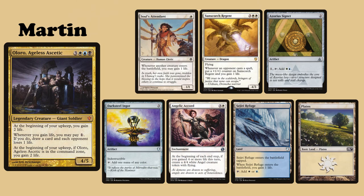My commander is Aloro Ageless Aesthetic. I keep an opening hand of Sol's Attendant, Sunscorch Regent, Azorius Signet, Darksteel Ingot, Angelic Accord, Sijiri Refuge, and a Plains.